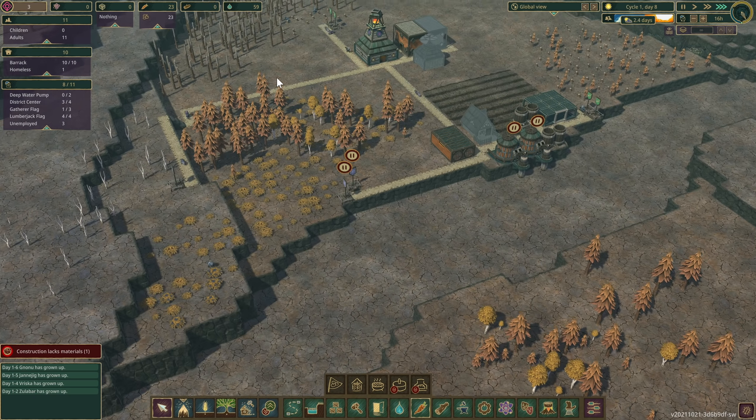We still have three unemployed beavers. Let's go ahead and get a lumberjack flag here and mark all these trees to cut down - because I think this is going to turn into a farming area in the future anyway. Mark trees for cutting in this whole area, make sure there's no trees in there so we can plant.